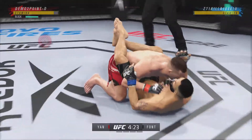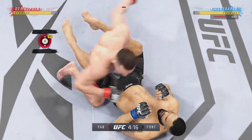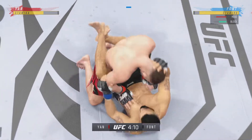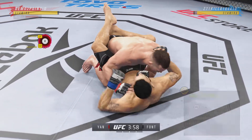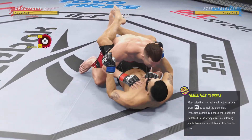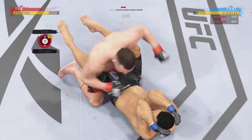Going for the early takedown — he gets it. No surprise, he wanted to get this fight to the ground, and that is certainly a good sign for him moving forward. He felt as if he had a massive advantage in the grappling, in the wrestling. He was able to secure that takedown very early in the first round. This guy's got elbows for days — he throws them up, throws them across the body.